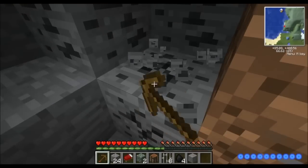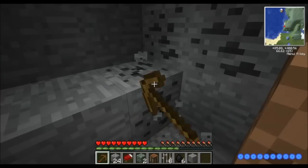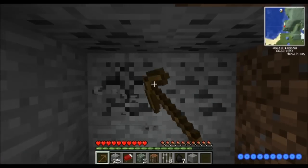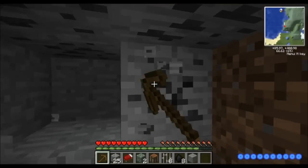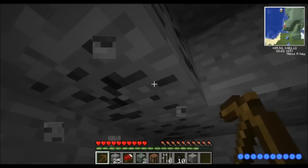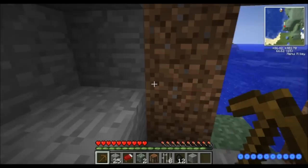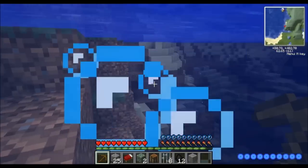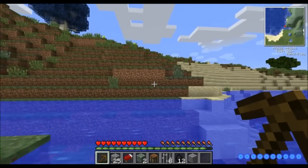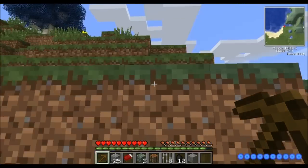It should be noted that for Divine RPG, diamond armor — you know how that's the strongest thing in the game? Not so much. It's like the minimum entry level to even start fighting some of the Divine RPG stuff. They add new ore generation to the world to make up for the fact that diamond armor isn't as protective against Divine RPG mobs as you'd expect.